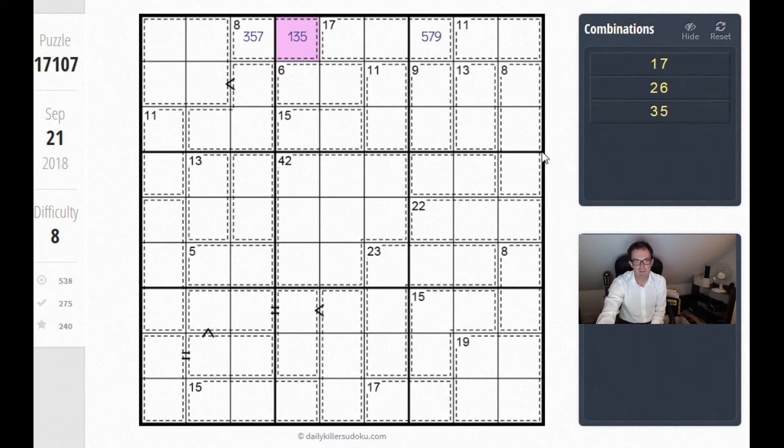Now if you ever get to this situation, I advise you to pause and think very hard about the nature of the numbers that you've identified, because you might immediately spot that they're all odd. And in the numbers 1 to 9 there are 5 odd numbers — obviously 1, 3, 5, 7, and 9. Now we've already got three of them, but this is now quite interesting.